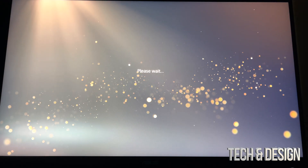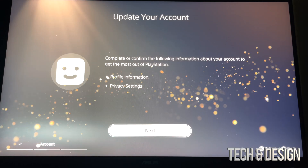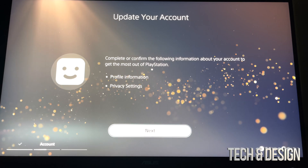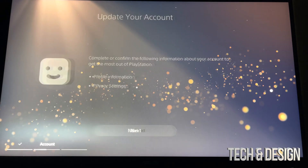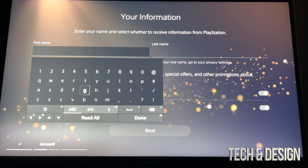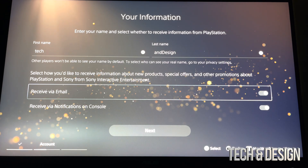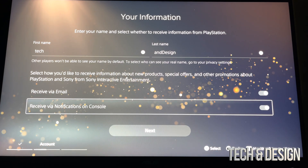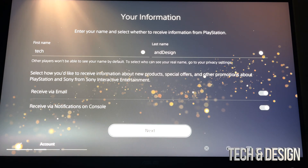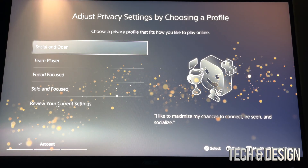We're going to see a 'Please Wait' screen. By the way, the fans you hear in the background are just my computer — not my PlayStation, so you shouldn't hear any fans from your PlayStation. Next, put in your first name and last name. Once done, scroll down and you'll see an option to receive email notifications — you can turn this off or on, it's up to you. Then go right into next.